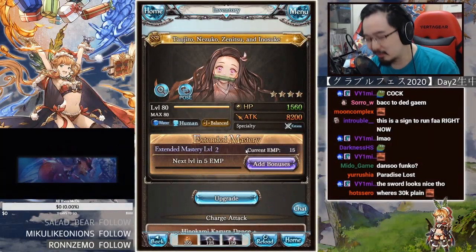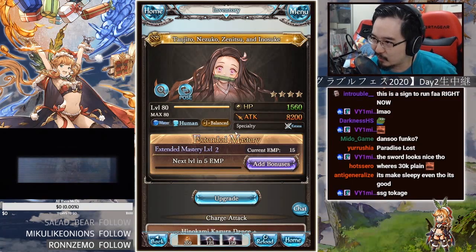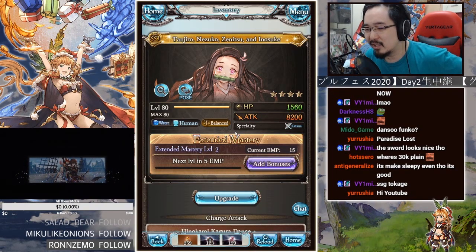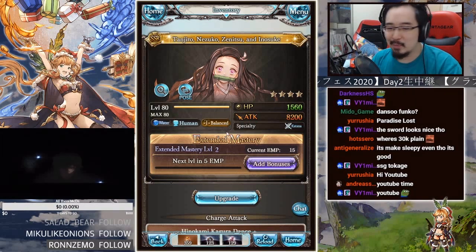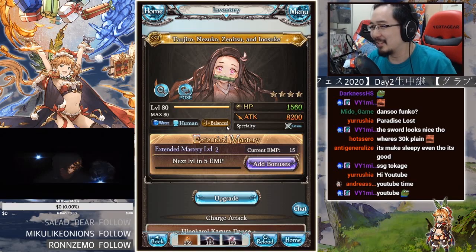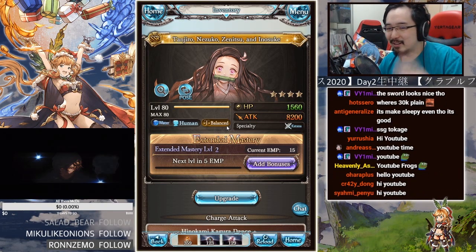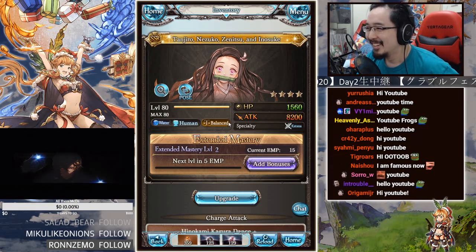Hey, how's it going? Soros back once again for character impressions. This time we have tiny creature new characters because they are from the Kimetsu no Yaiba collab. Don't mind that little thing at the bottom because they're still doing the fast meme stream — you can watch that while listening to me.